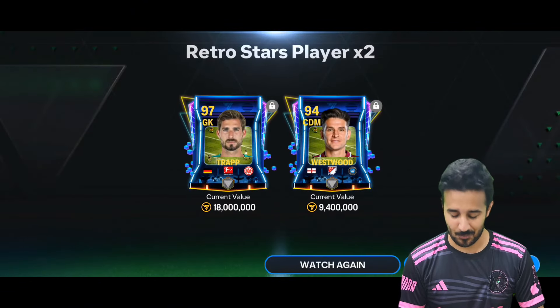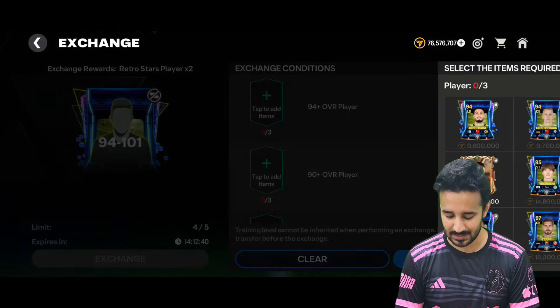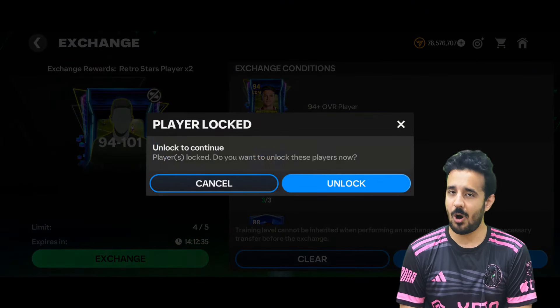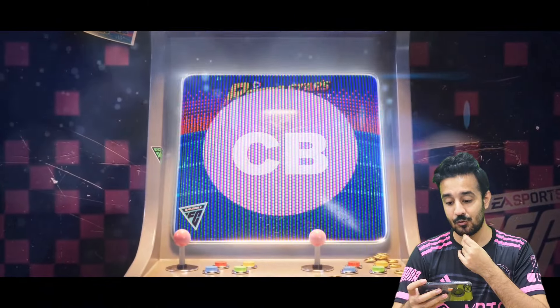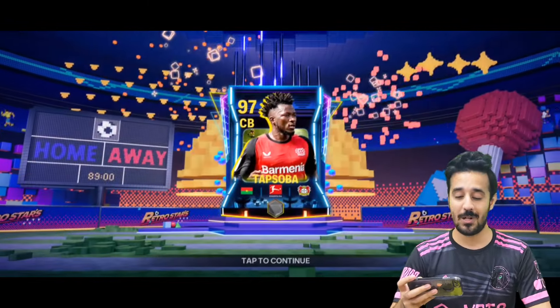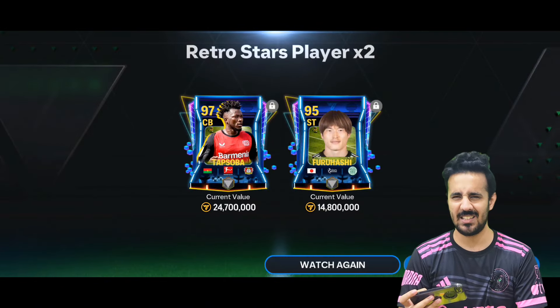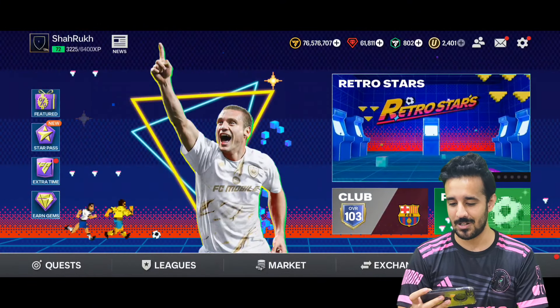I keep getting 97s from these packs — not even a 98. Let me know if you got a 99, 100, or 101 from these exchanges. Last pack: a center back from Bayer Leverkusen — we got 97 rated Tapsoba. So we only got 97-rated cards from all five exchanges. Not enough; we want better rewards.